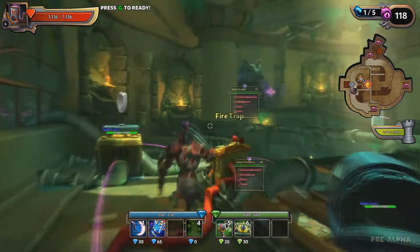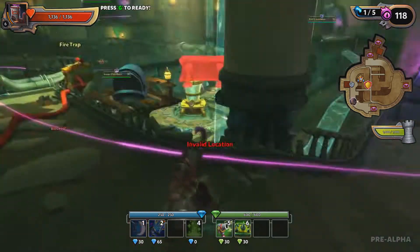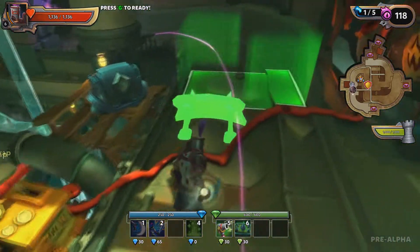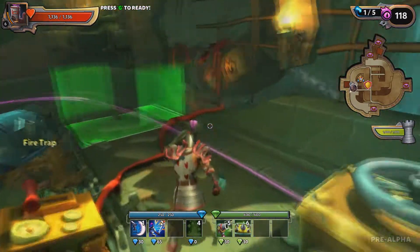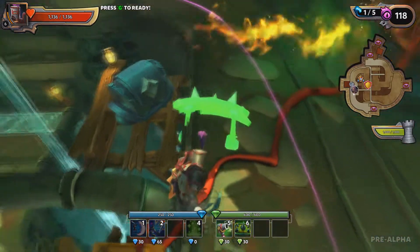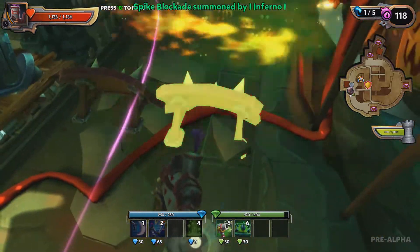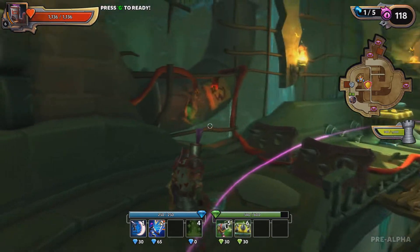Oh, we already got a blue over there, so we're gonna have to go watch that side. So for our squire here — oh actually, ooh, a fire trap! It would probably be smart for us to put our barricades in front of it here. Oh my god, that thing goes on forever. Holy shit.